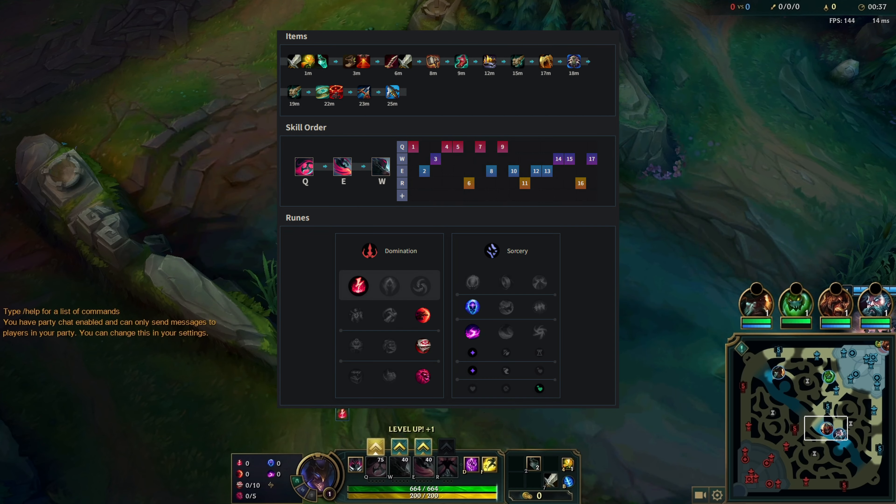I see my top jungle is fighting top, so I roam as well — walking up, hello Garen, WW, auto, E. So skilled, that was easy.